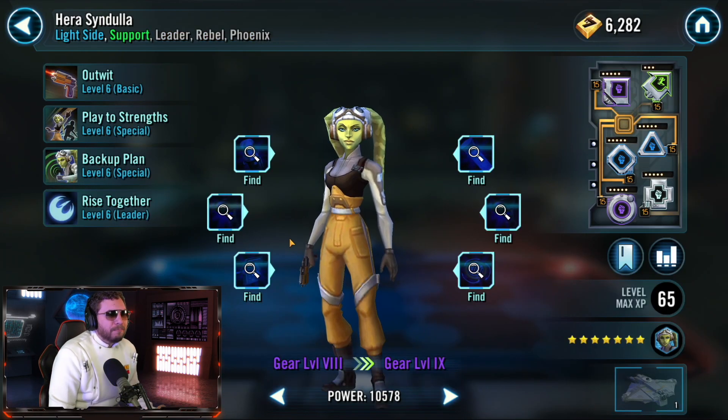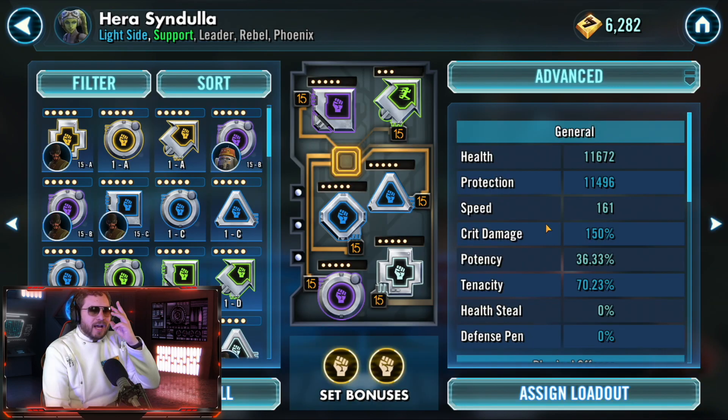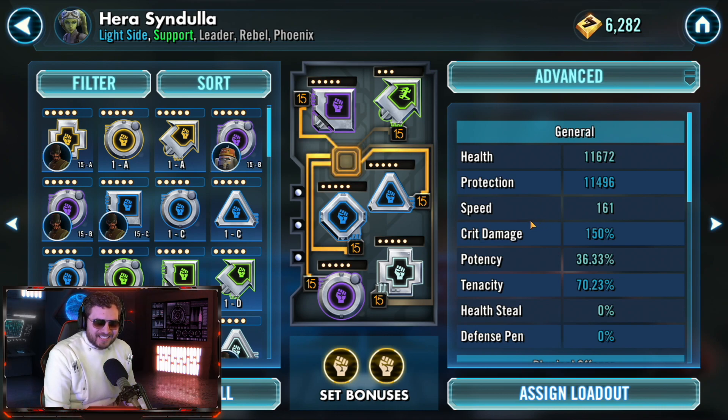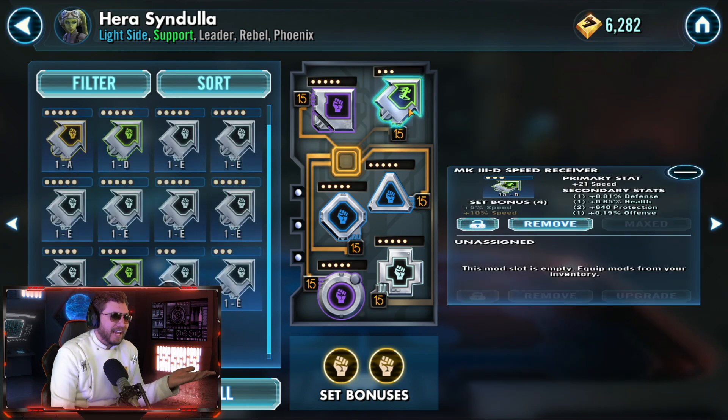Mods are a big problem because they share the credits you're using to gear up, level up abilities, and star up your characters. Ideally I want to run three tenacity sets on Hera for the Palpatine event. I highly recommend getting as many tenacity mods as possible because there are lots of debuffs — shocks, stuns, damage over time, and ability blocks — and you want to try to resist as much of it as possible.